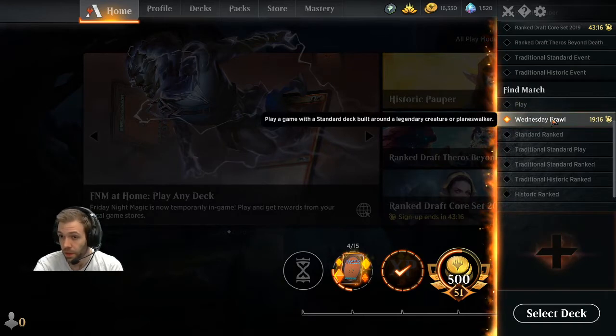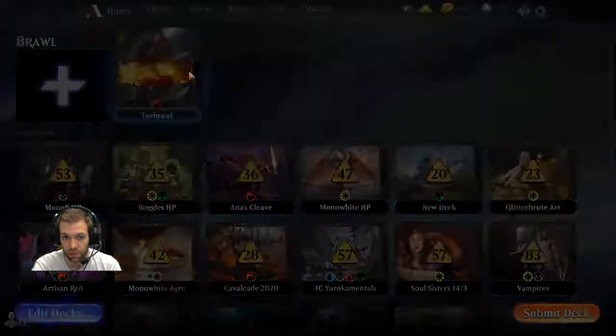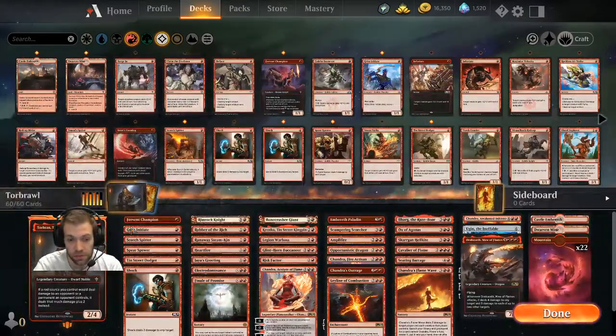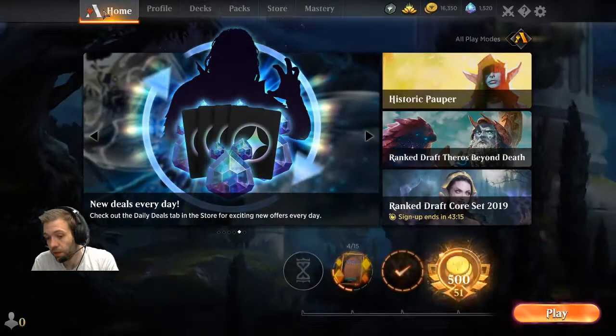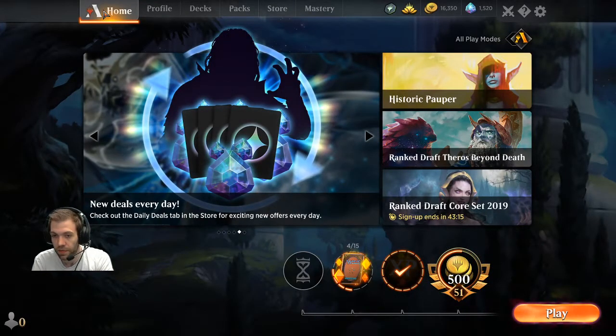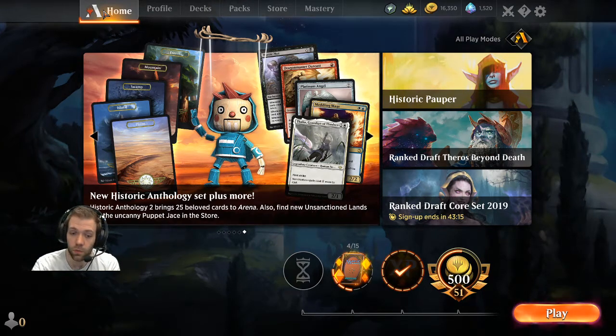Brawl is a more casual format — unlike the 60-card decks where you can have four copies of any given card, this is a singleton format where you have one copy of each card plus a commander with special rules. Really interesting way of playing, but probably not at a basic level just yet. So that's it for today — go download the game. It's entirely free to play and you don't have to spend any money. Play through the tutorial, and if you have any questions, ask away in the comments down below. Thanks, I'll talk to you another time.